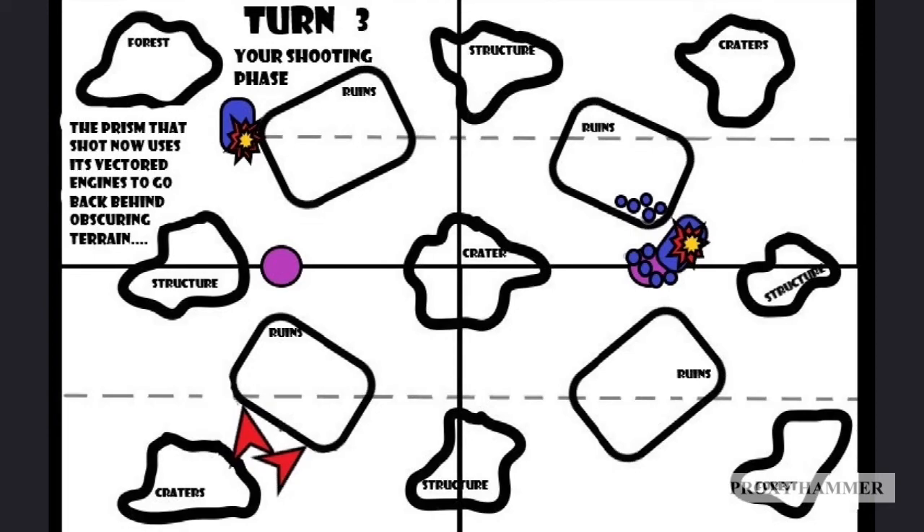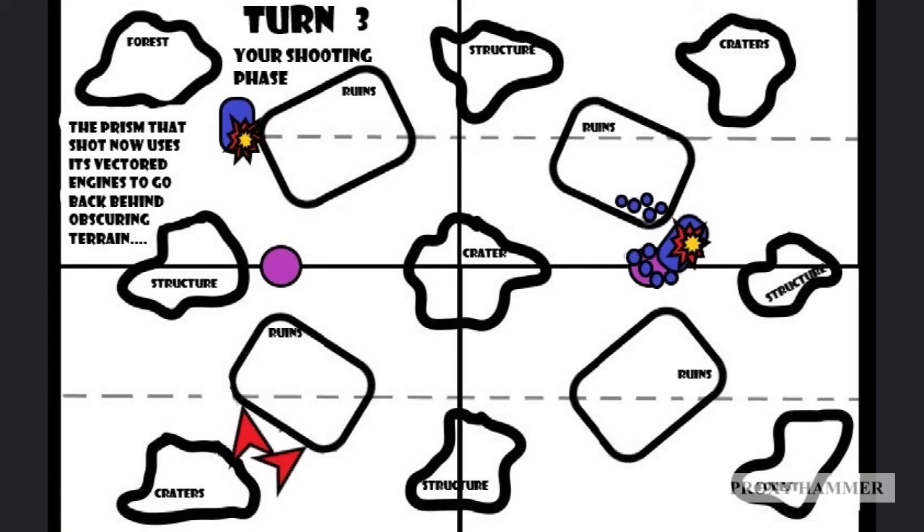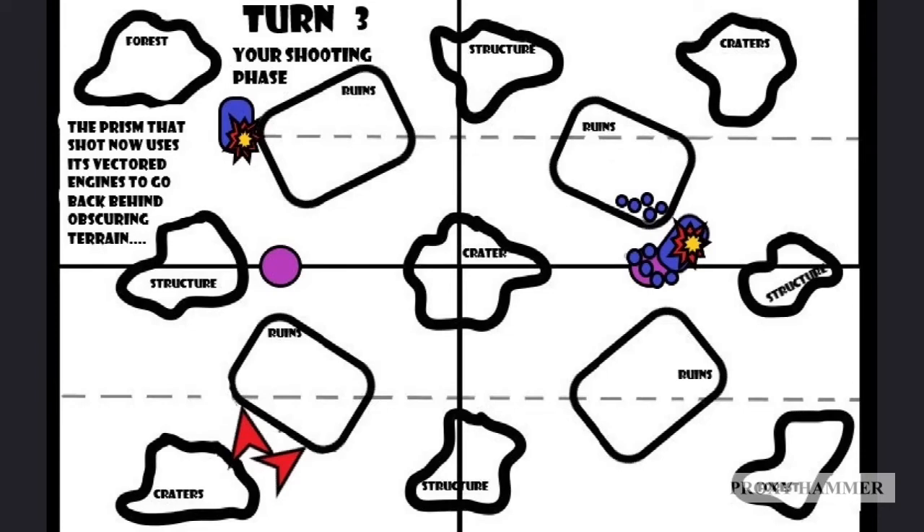Fire Prisms are something your enemy is going to prioritize. As soon as you move that Fire Prism out to shoot something and leave it exposed, that Fire Prism is going to die next turn - I guarantee you. Fire Prisms are not tough. They're not Wave Serpents. They can't hold up to any kind of firepower. They will die. They have no real way of surviving. So why not use this ability?